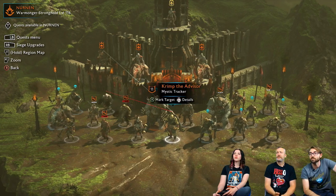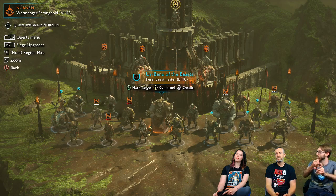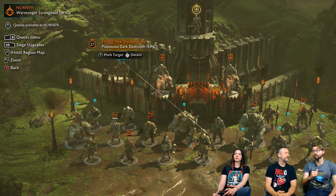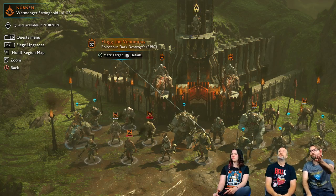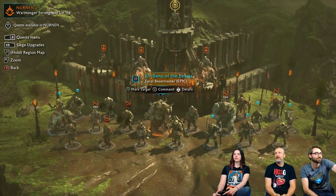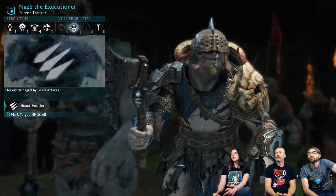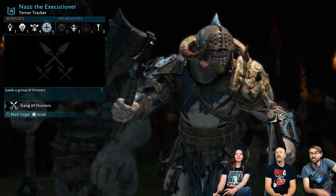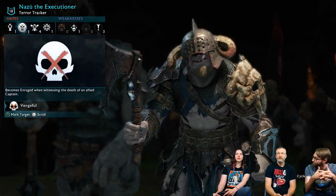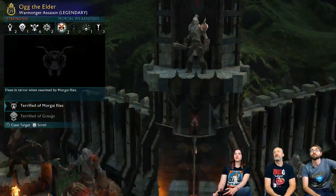Let's choose someone for a bodyguard. Or maybe we should look at the strengths and weaknesses first, and then choose someone who is strong. We'll choose the bodyguards, but then the viewers will be able to choose who they want as the overlord once we get there. We've got a bunch of guys here who are already our followers — we already looked at Urbini, he's pretty awesome.